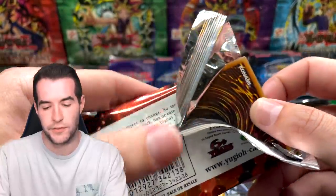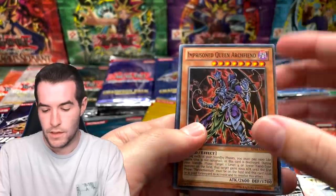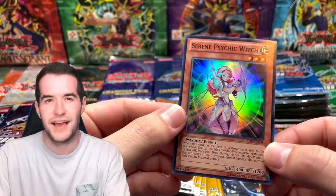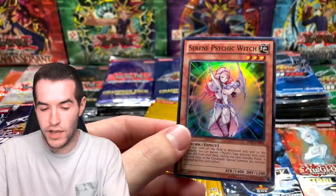Let's go into Astral Pack Three. We have an Imprisoned Queen Archfiend and a Serene Psychic Witch — and we have a super rare! I'm going to sleeve it up just in case.